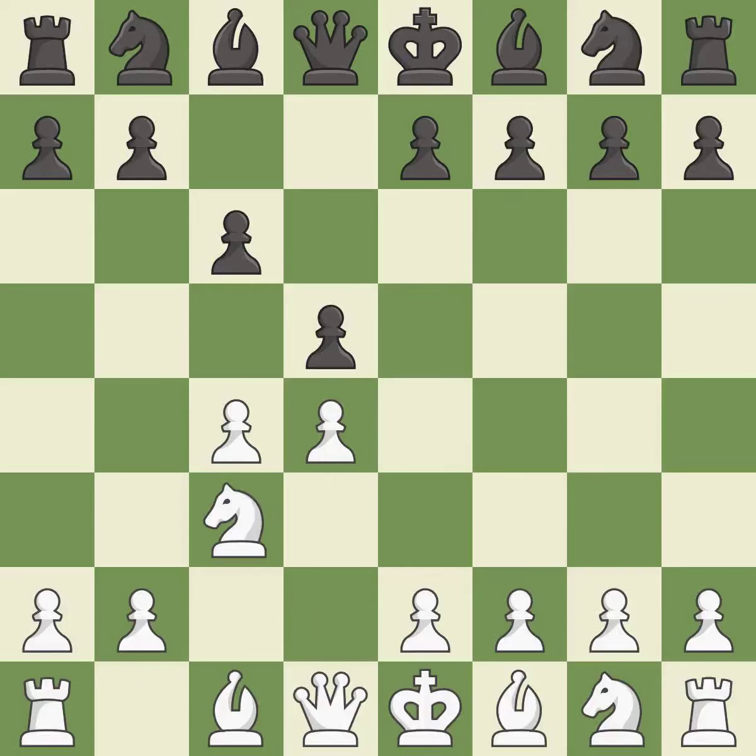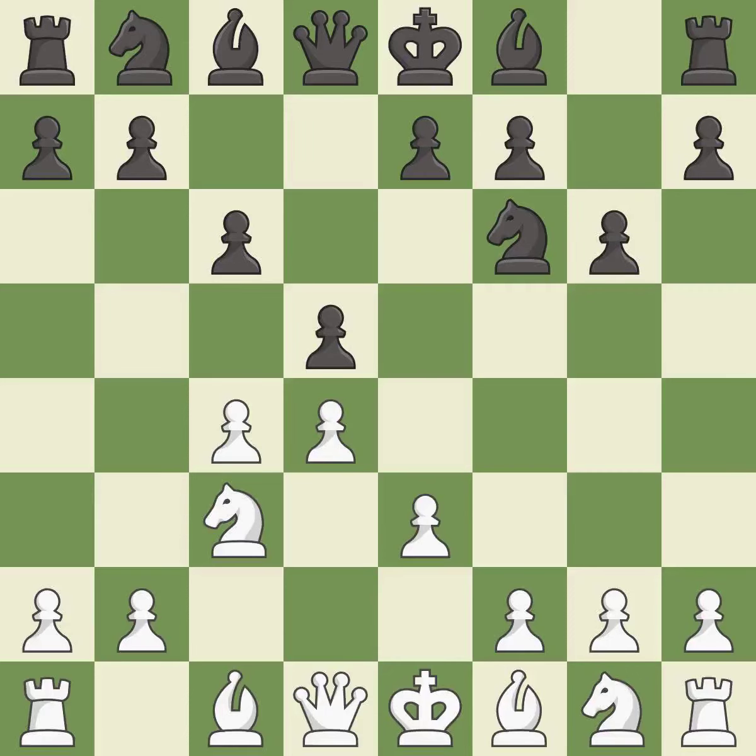C3 attacks the D5 square and starts the fight for the E4 square. This activates a knight by developing it off of its starting square. This defends a pawn that was under attack and had no defenders. The bishop is ready to be developed to an active square. This develops a knight off its starting square, getting it into the action.